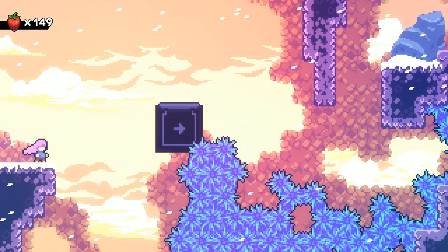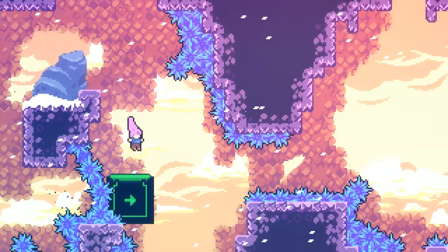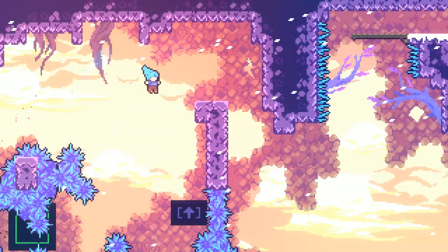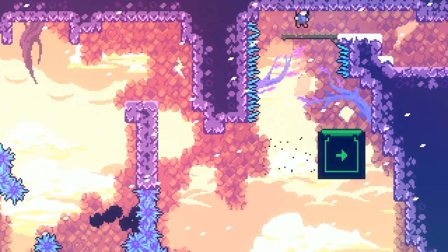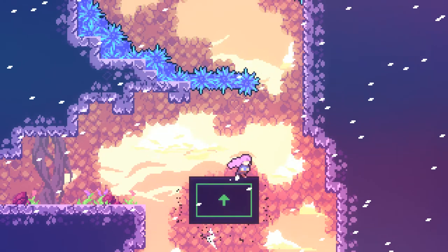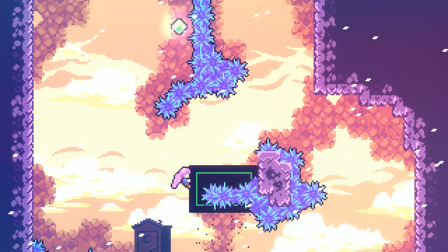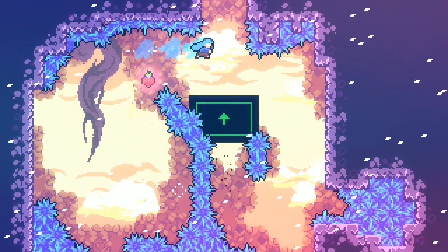Right here, grab ahold of the platform — make sure you make it go down. Jump around that section, then go ahead and step on the other platform so it could go up, so you could use it to go to the next section. This one's hard — at least for me. There's going to be a strawberry on your left and you're going to have to use this platform to get ahold of that strawberry.